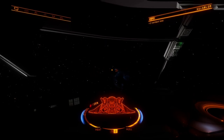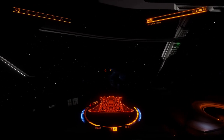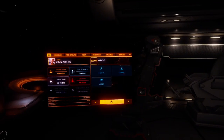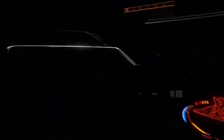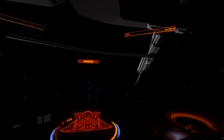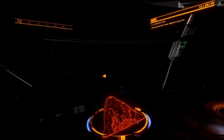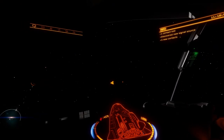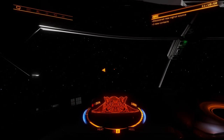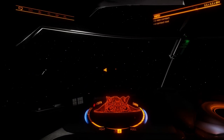Obviously you're flying in the Adder, but you have no control over it. You do have access to all of your regular boards. Frameshift drive charging — friendship drive charging. Four, three, two, one, engage. The travel over there takes quite a while, so I'm going to skip to the section until we're already in front of the planet.